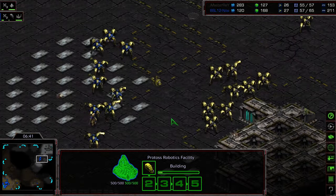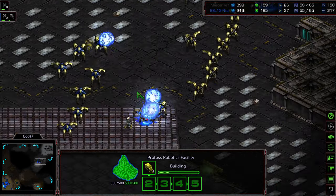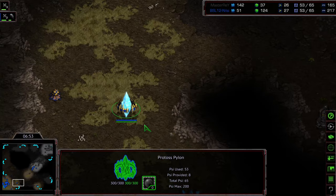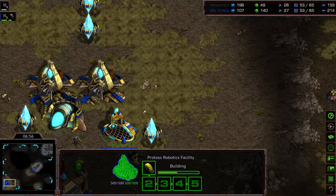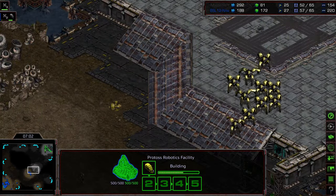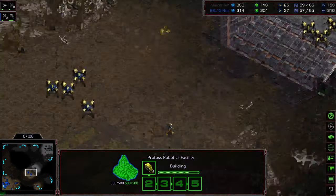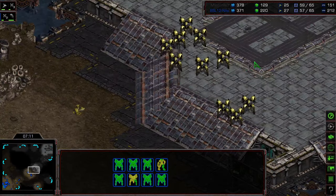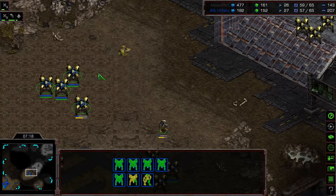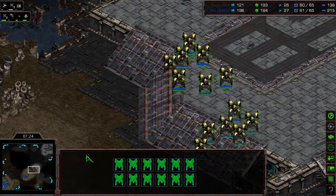Master Ray now moving up, going to be able to micro-fire against these dragoons. Actually, nice micro on Nilsi - one dragoon for one dragoon, second dragoon picked off. He realizes he's in trouble, making his way back. He's going to use this pylon at the natural expansion to slow Master Ray down. That might provide enough time for this reaver to get out. If this reaver and some micro happen before Nilsi gets boxed into his natural expansion, that could be the difference in this fight. He does have a shuttle to get that reaver down, and he has enough forces where it looks like he's going to pause on the second plateau, where the high ground advantage might have worked in Nilsi's favor.